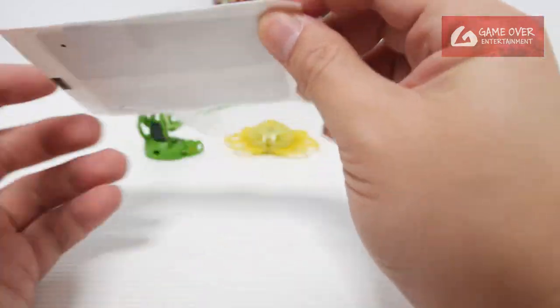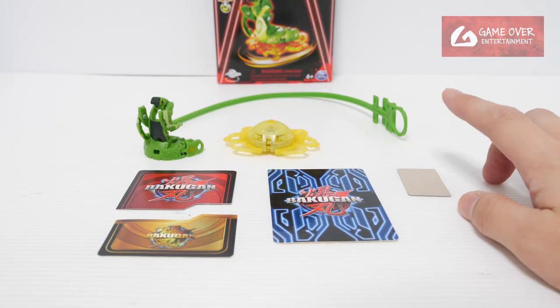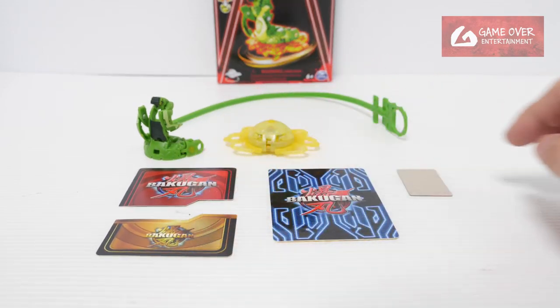Our pack of cards, sealed up. We have 4 items inside: the Roblox code, the gate card, the Bakugan card, and the special attack card.